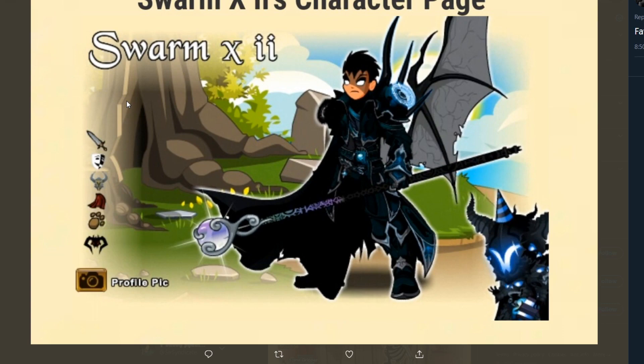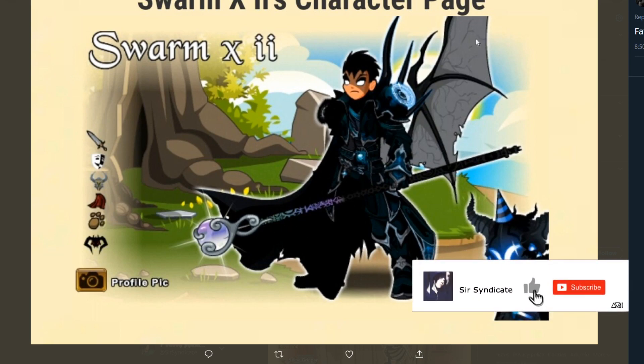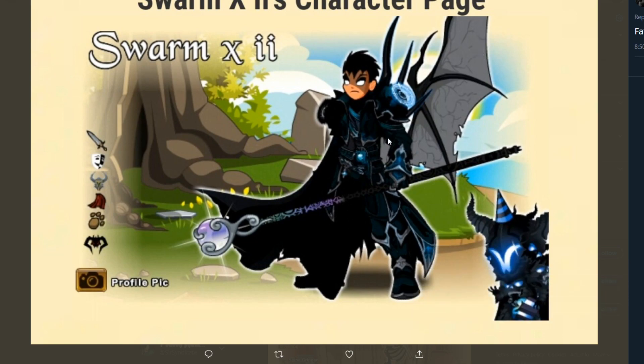Next we've got Swarm XII with a Legion-themed set. I do like it a lot — I've never actually seen that cape before. It looks like there's a cape and then a wing, which I know is not part of the armor. Very dope, I like it. It doesn't match the set very well, but the cane really adds to it. Looks like there's a birthday paragon pet of some sort. Overall, I'll give this one a 6.5 out of 10.